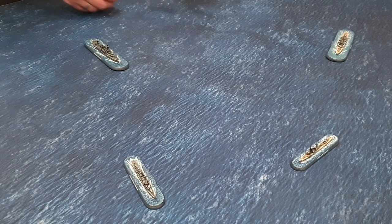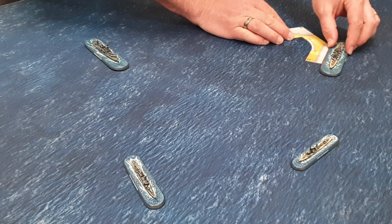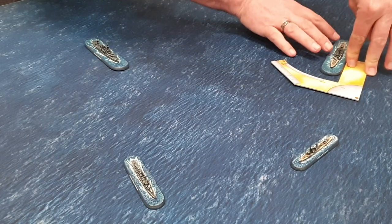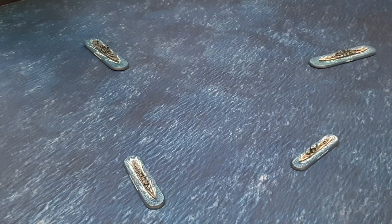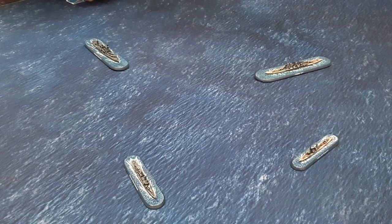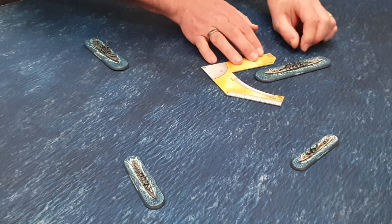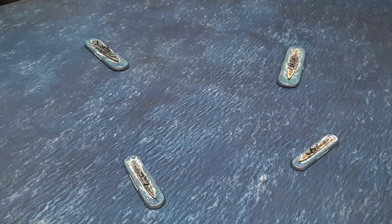The Japanese player next activates their Megami class heavy cruiser, which also has a speed of seven. Starting from the bridge, they go two inches to allow a turn, turn up to 45 degrees, use their remaining four inches of movement, and turn again, completing the full 45-degree turn. The Megami class is done.